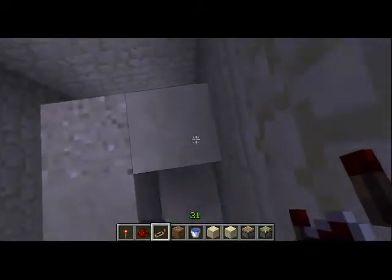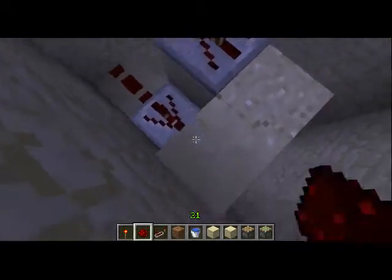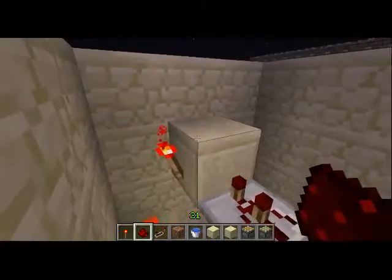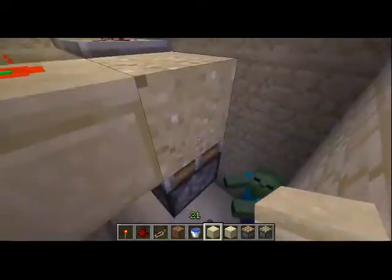Just gotta move that guy out. Two ticks. Two ticks. Redstone. There we go. And a redstone torch would be preferred up there. So, as you can see — bud switch — and it's upward firing.